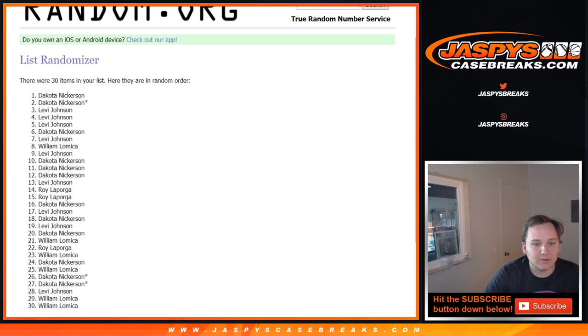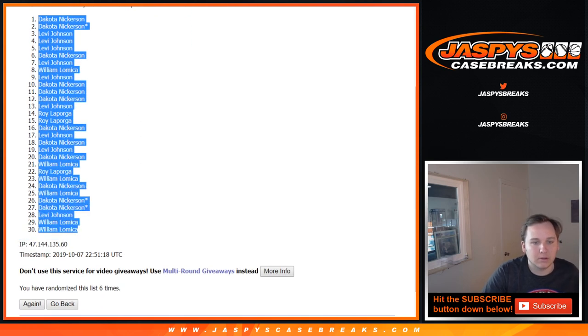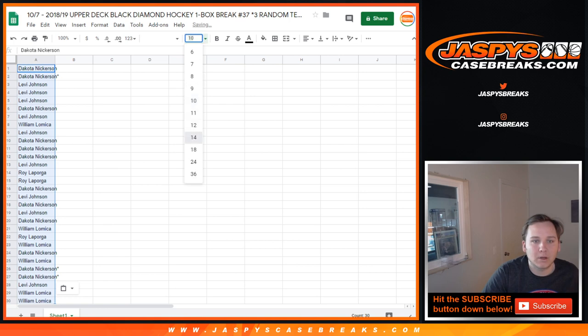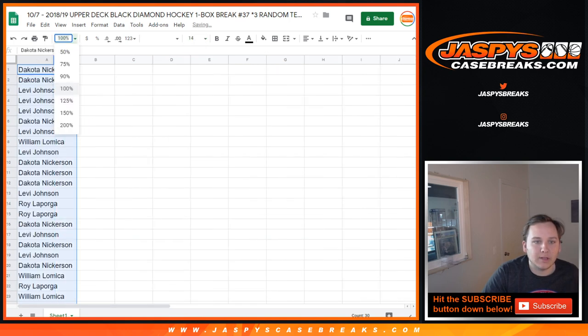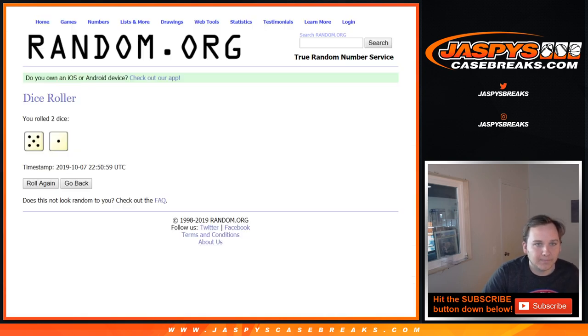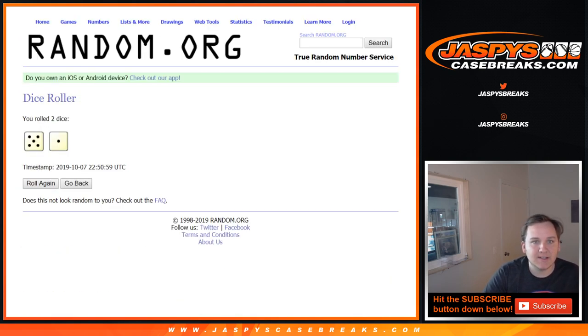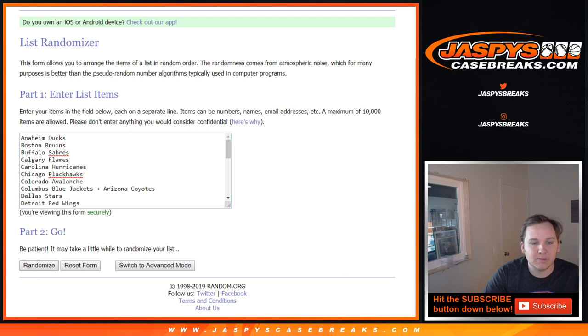Dakota down to William L. And now for the list of hockey teams. Once again, that combo in there — Coyotes and Blue Jackets — six times. Makes it even 30 spots.